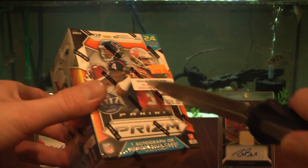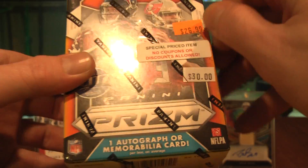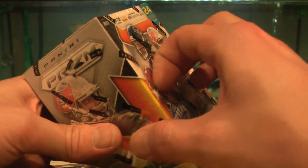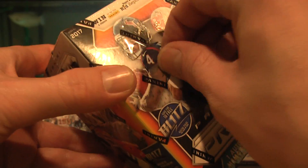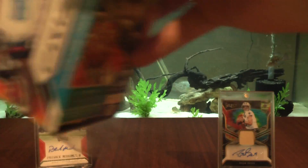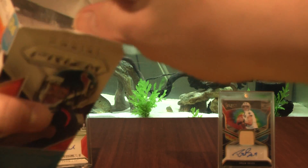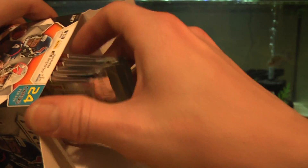The box has one autograph or mem card. Basically we're going after Patrick Mahomes and Deshaun Watson — the hunt for Mahomes. Since I PC the Texans, I throw in Watson also. I would love to pull a rookie auto of him. Of course, empty box.